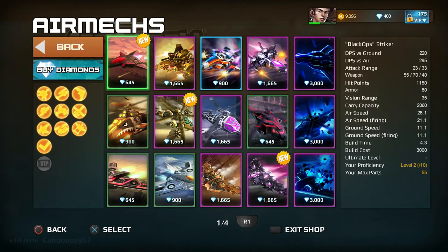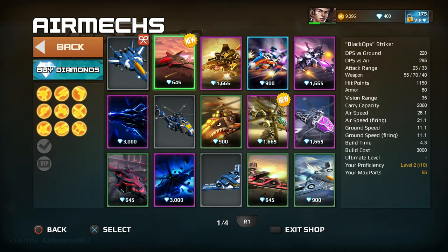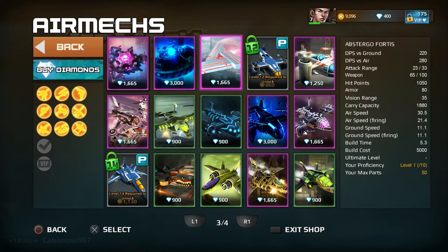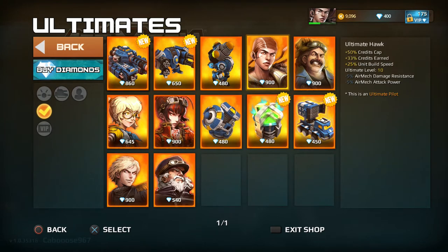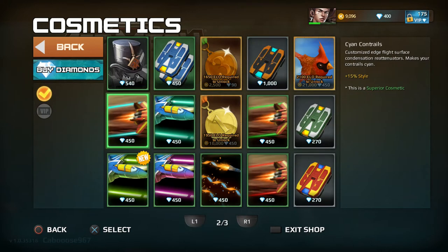You can also get air mechs. Here are all of them you can own along with their skins — each one has several different skins that you unlock as you progress. There are also Ultimates for leveling up your character, new pilots, and cosmetic stuff — purely cosmetic.